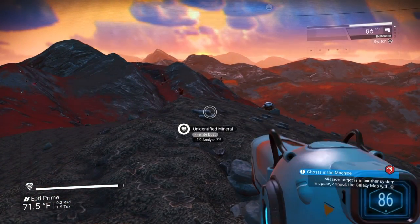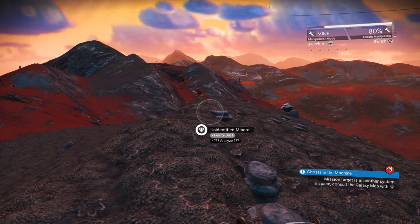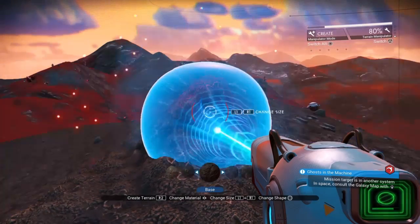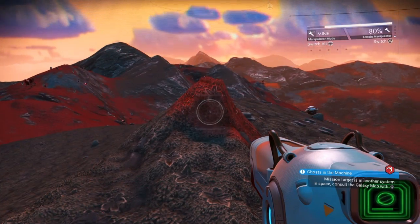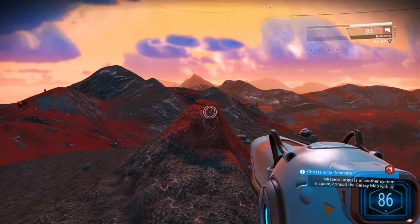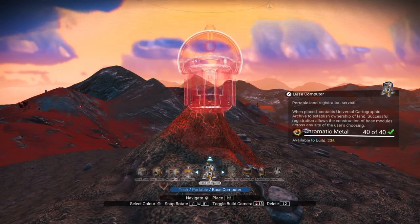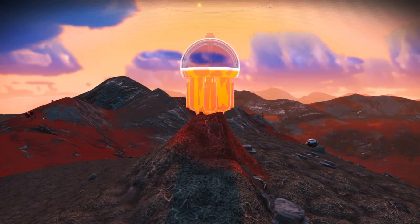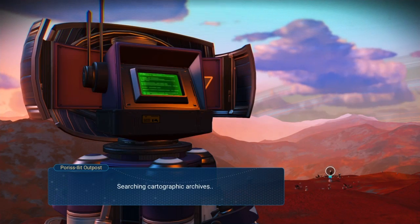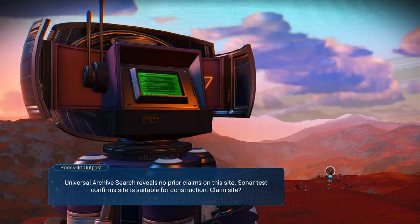First of all, I'm going to do a little trick that I learned from the No Man's Sky Reddit Discord, in that I'm going to make a little bit of a hill here with my terrain manipulator. And I'm going to put my base computer on top of that. What this allows is it allows me to put the base computer inside the building, and I'll show you how to do that real quick.